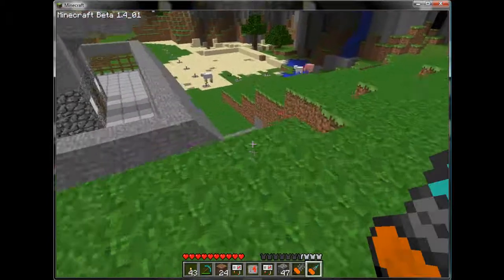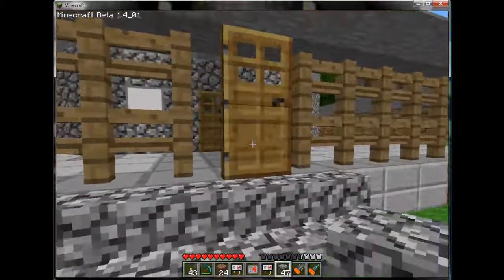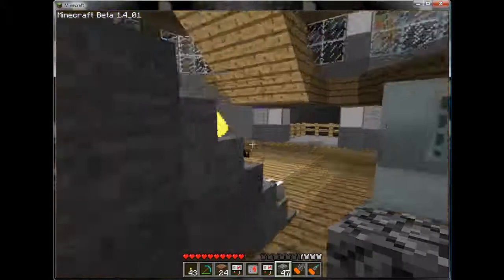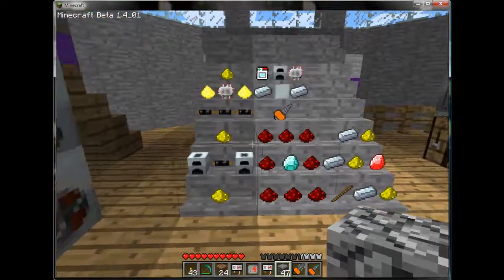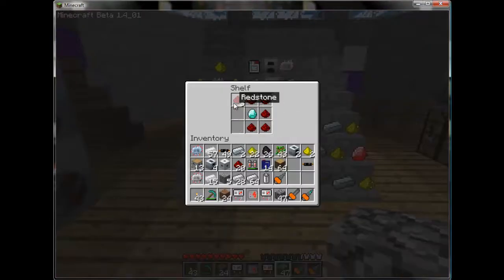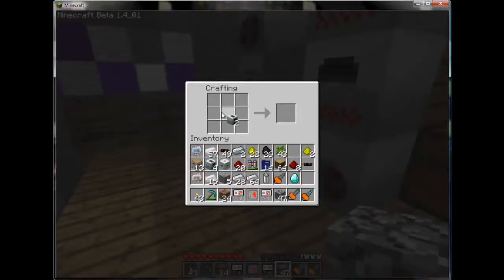Now we have the mining drill, the diamond drill, the chainsaw, the Bat Pack, and the mobile charger. For advanced machinery, you're going to start needing things called charged energy crystals. They're not very difficult to make, and the machinery required is not hard to come by either. The first thing you need is the charger: two regular generators, a piece of cable in the middle, and two pieces of glowstone — that gives you a crystal charger, which kind of looks like an electric furnace.